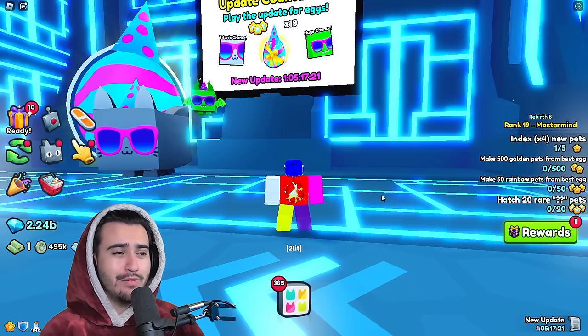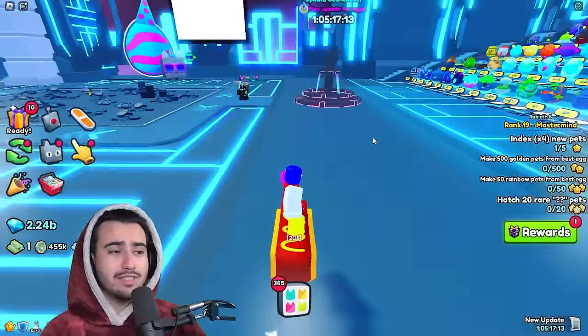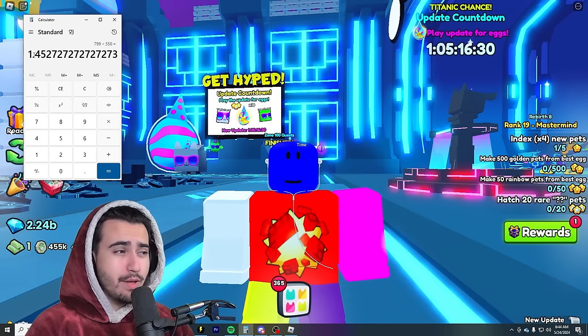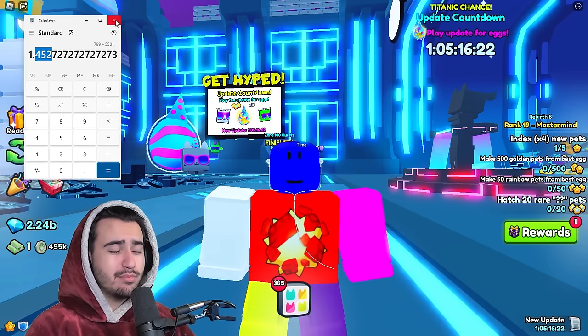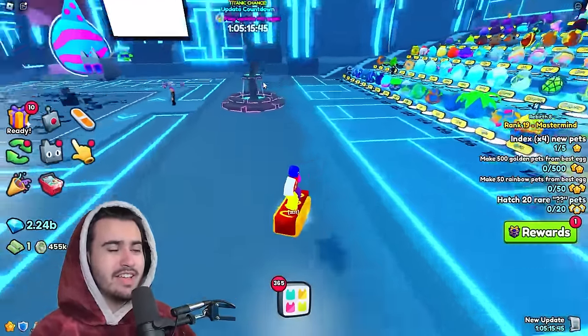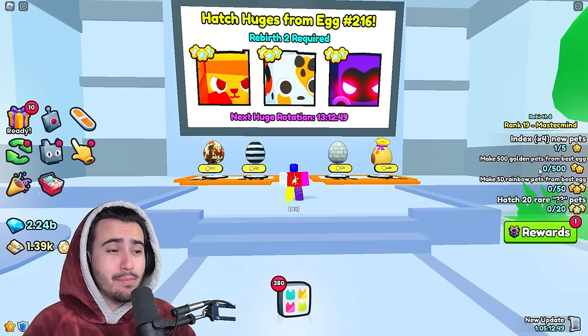These eggs are actually really good for flipping because everybody in the game gets them, and a lot of times people will sell them for way below wrap. So it is extremely easy to flip these eggs to gamblers who are trying to get the Titanic. If we do the math: that 799,000 selling price for eggs I bought at 550,000 is a 45% profit. So if you have a ton of diamonds, just server hopping on the first day of the update and buying up everybody's underpriced eggs is going to enable you to make a ton of diamonds.